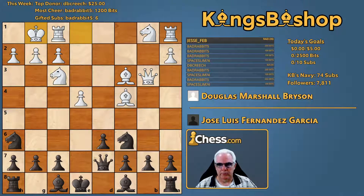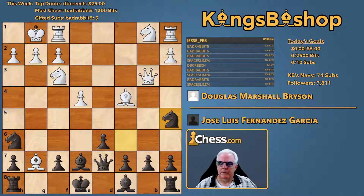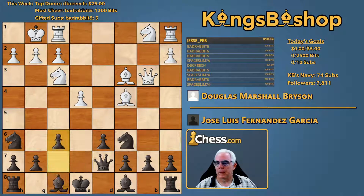Blunting the a1-h8 diagonal with f6. The only other move in the database is bishop e7, and that can't be right, can it? Bishop e7 has been played. I gather the point is that if he takes, then the fork can now be played — it looks pretty hairy though. Anyway, f6.